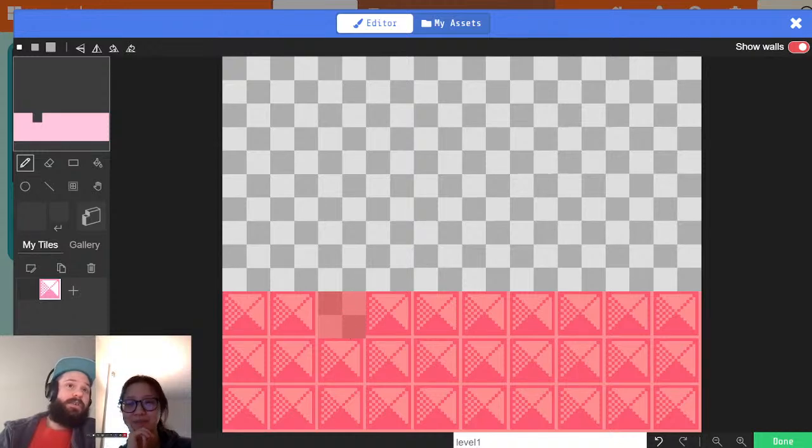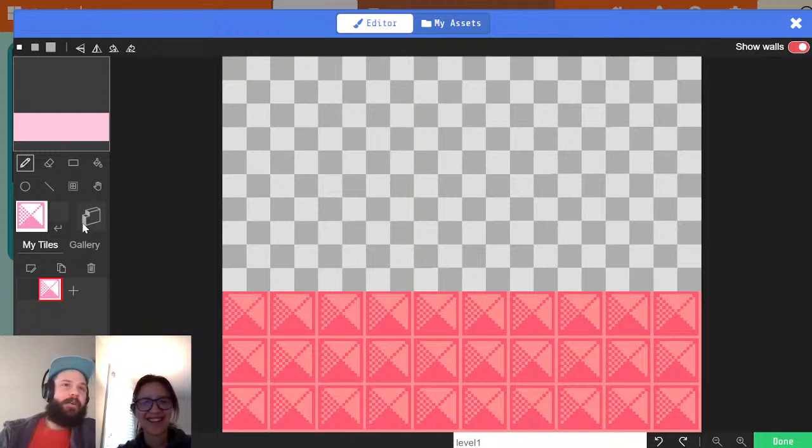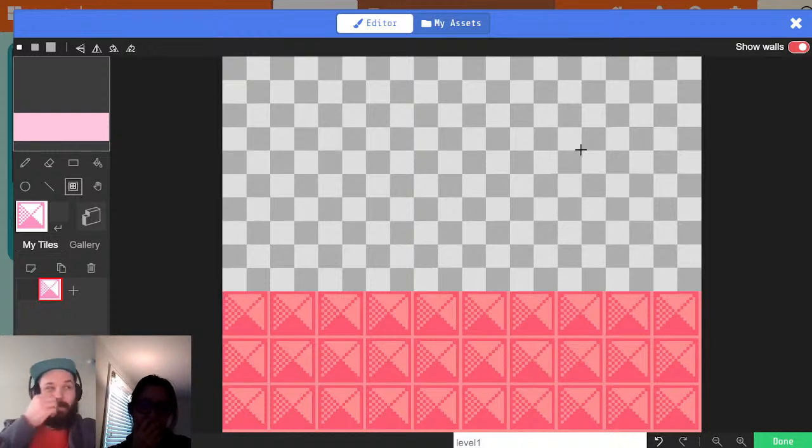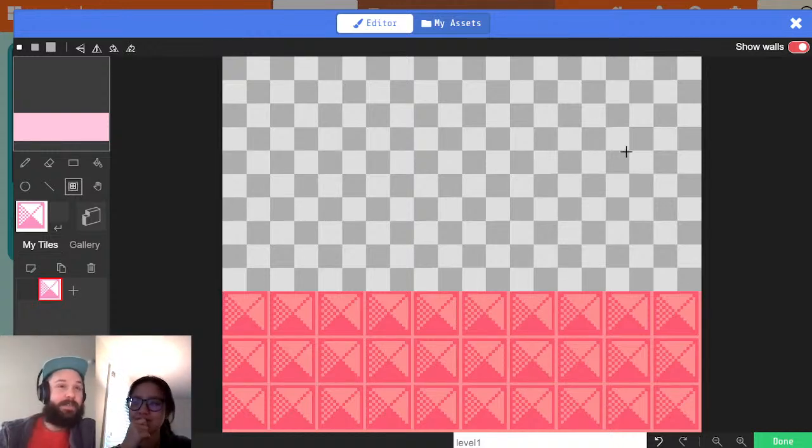For the wall tool — hold onto your socks — if you click on walls, it turns on the wall tool. If you click the wall tool again, it goes back to the tile tool. That's a minor thing but pretty nice. Also, the resize does not work in the tile map editor because it doesn't make much sense for tile maps, but it will work in the tile editor when you're making a new tile.